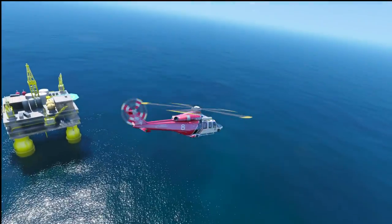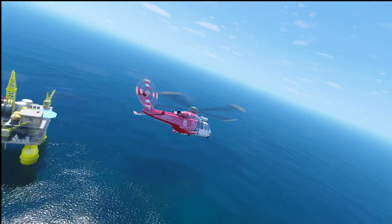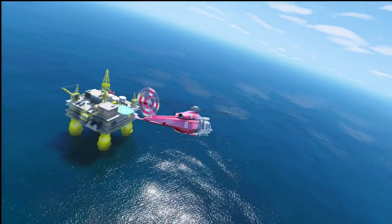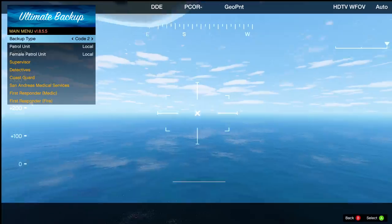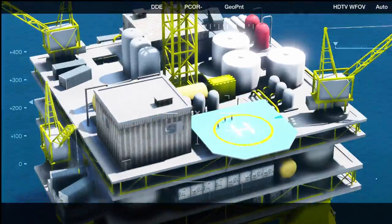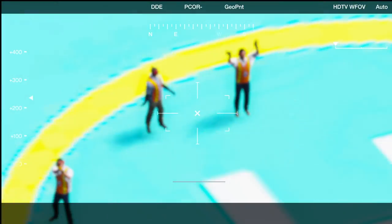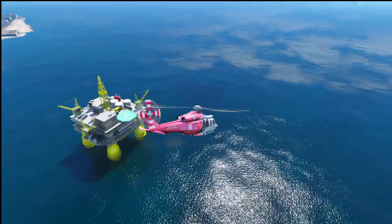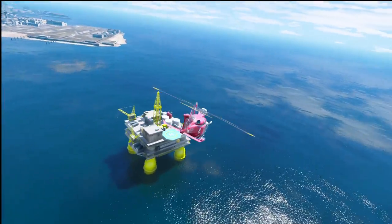I just saw a flare shot off of the oil platform, so I think the workers are ready to be evacuated. Let's go ahead and take a look. We do have a helipad that we can attempt to land on, but this thing is not stable at all because the whole thing can go up in flames right now. Because of that, we are just going to try to do a hoist rescue instead.